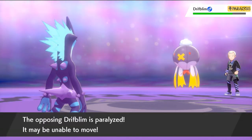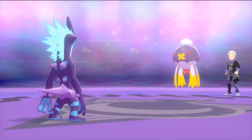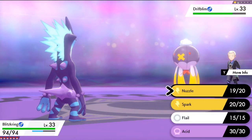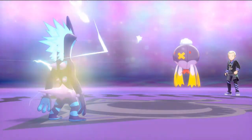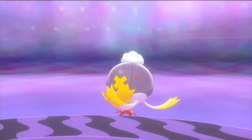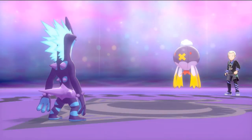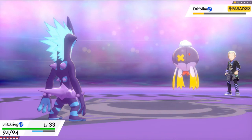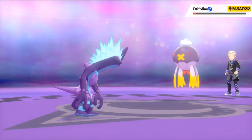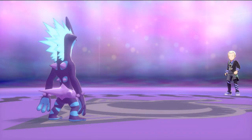Here comes Stockpile — this will actually raise up its defense each time it uses it, so we're going to have to hit this guy hard. Let's go with Spark attack! Not much — it's stockpiling again, which maximizes its defense a little bit more right there. Let's finish him off with a Spark attack — and Spark attack does its thing, Drifblim down! Pokemon are growing levels — that's six evolutions in this episode guys, holy crud!